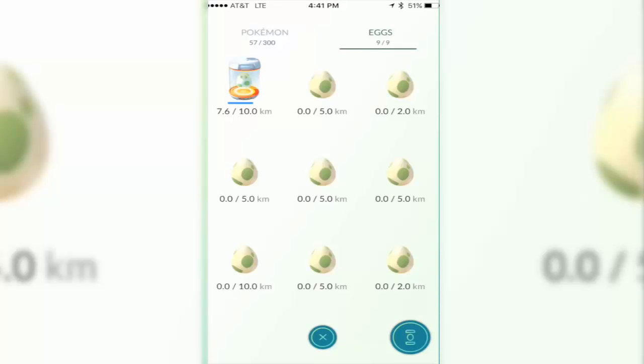I believe — it's not confirmed — that the two kilometer eggs give you candy, and the five kilometer and up eggs give you Pokémon. I don't know exactly which Pokémon, but I'd figure ten kilometer eggs are going to be rarer Pokémon, five kilometer eggs are more common Pokémon, and two kilometer eggs are actually just candy. Either way, you can get candy or a Pokémon from eggs depending on your luck.